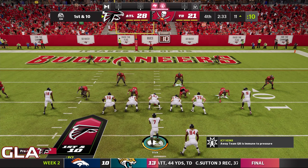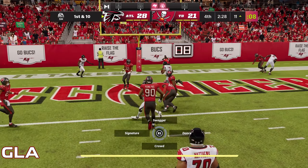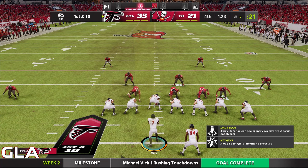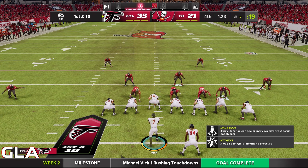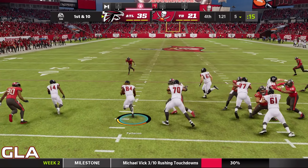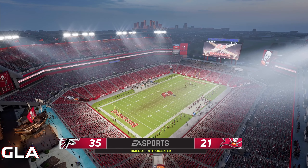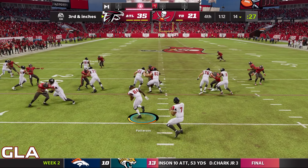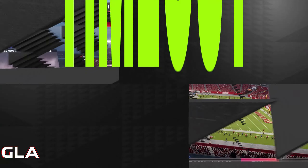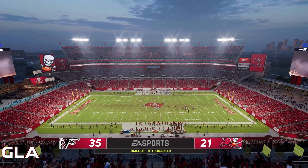Our defense got a stop so we have the ball at the 11 yard line. I'm going to take off here with Vick — and it's going to be another touchdown, let's go! Our defense got another stop, we have the ball at the five yard line, score is 35 to 21. Looks like we're going to win this game — I'm going to run the ball here with Patterson just to play it safe. Nice run, we'll be at the 13 and the Bucks have to take a timeout now. Good run by Patterson — that's going to pretty much seal the game because the Bucks don't have any more timeouts and there's only about a minute left.